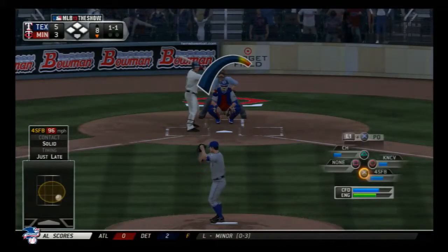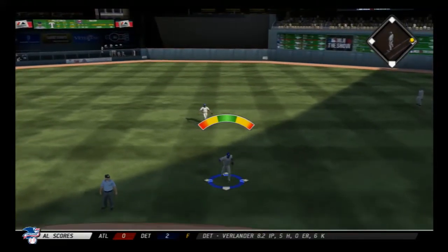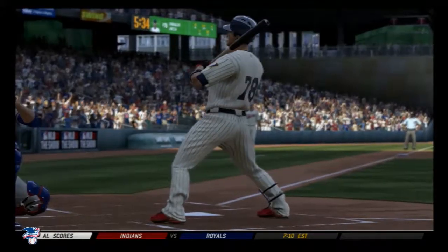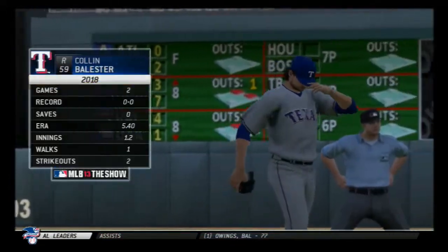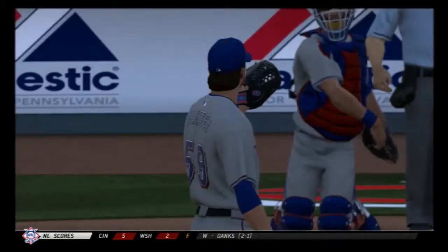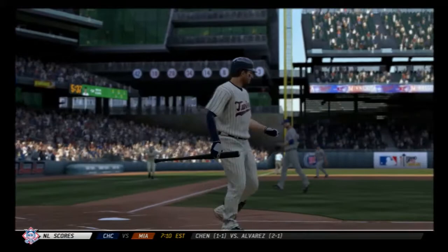This one is sharply hit back up the middle and the leadoff man is going to reach — he's got a base hit. Number 78 will be the batter, and no errors in the ball game for Minnesota. Fastball called — strike three, and there's the first out of the inning. Chris Taylor, then Colin Ballister will come on out of the bullpen. A swing and a miss on a pitch well out of the strike zone — he becomes the second out. And he strikes him out as well — back-to-back punch-outs.